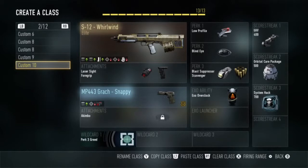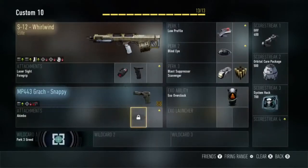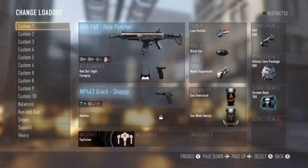Today we'll be using the S12 Whirlwind — I did get that right. Laser sight and fog up. We'll be using the MP443, ranch snappies. For perks, exo abilities, and killstreaks you can use whatever you want — you don't really have to use specific ones. With the scare streak three as the difference, it's not going to be a maximum missile strike. It was a supply drop challenge, so yeah.